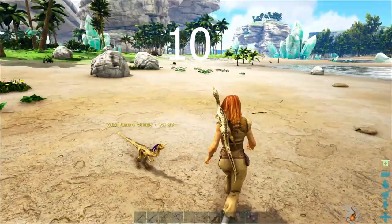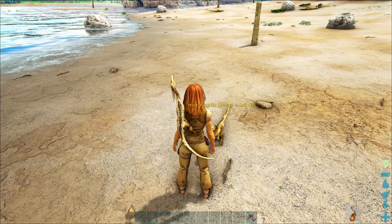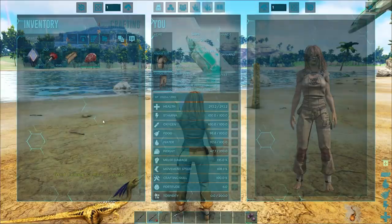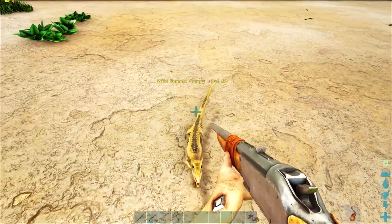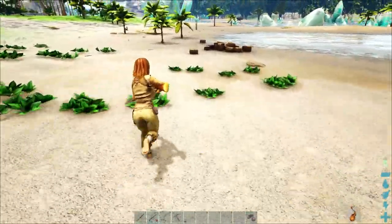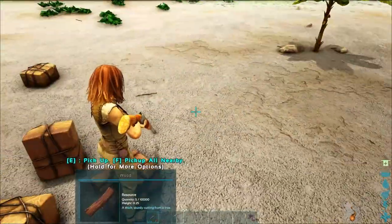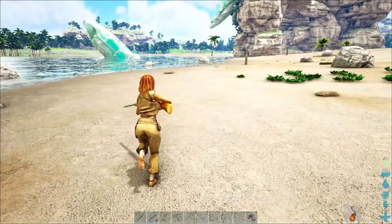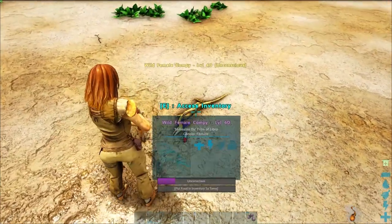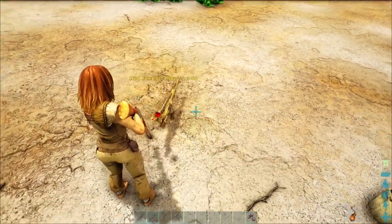The last shoulder pet is the Compy — they are great for emotional support. It doesn't really do much, but it's easy to tame and great if you want a companion in your adventure. They're usually everywhere; whenever you spawn you'll find some following you. Knock them out with tranq arrows, darts, or a club — they have low health so be careful. Put prime meat in their inventory as they only eat prime meat. Be careful as their torpor drops really quickly, so keep an eye on it or use narco berries, especially for higher level ones.